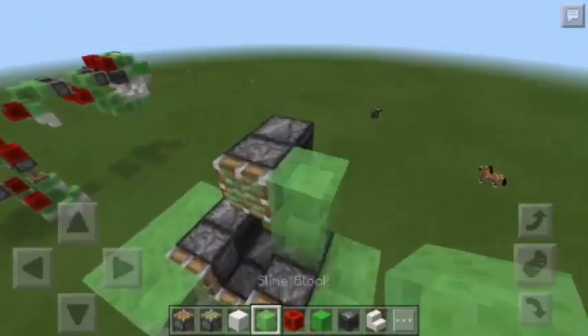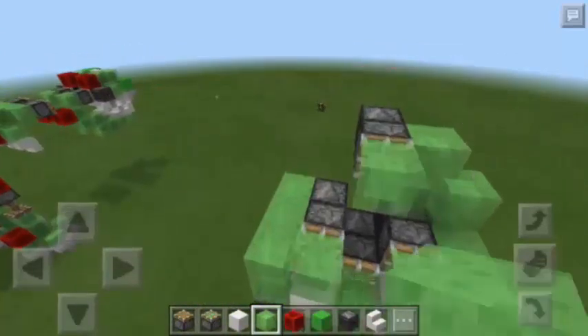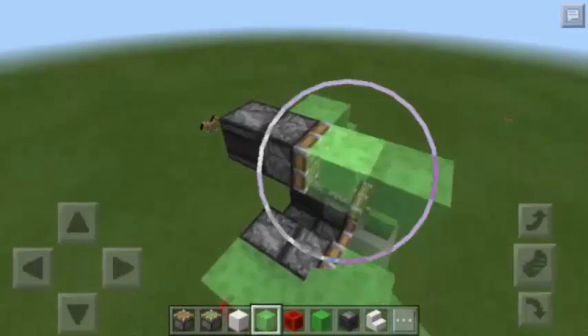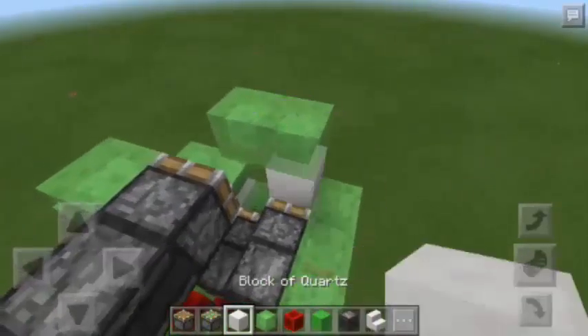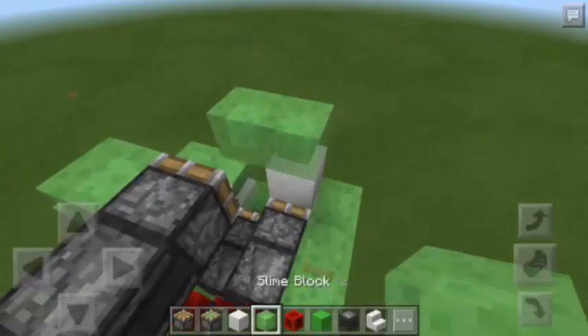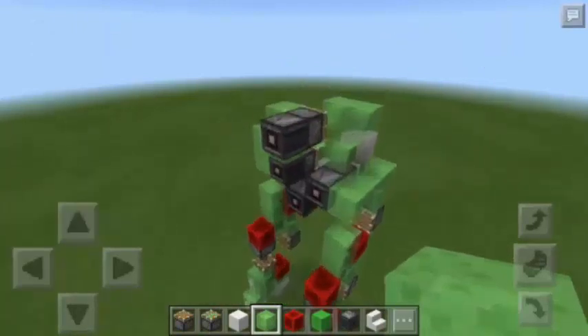Next, we're going to add three slime blocks just like this, and two more going this way. Let's remove this one and add another one here. Another block of quartz here, and also a slime block right here. So we're done with the body of the dinosaur.